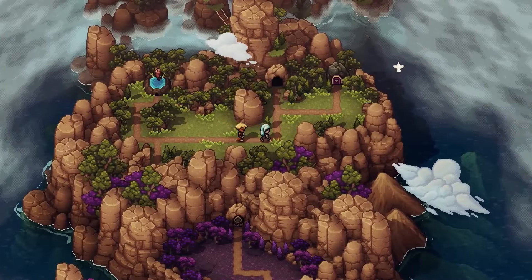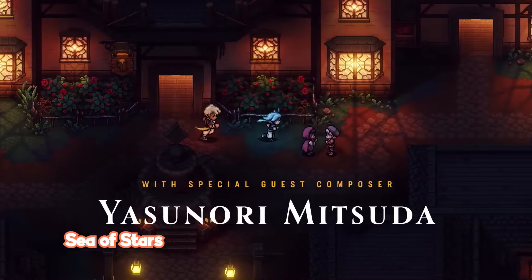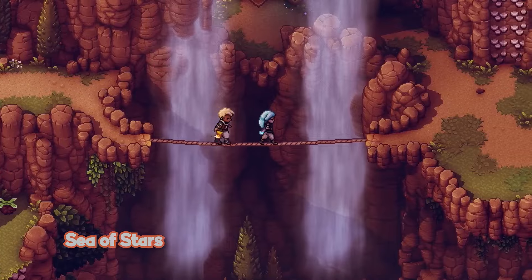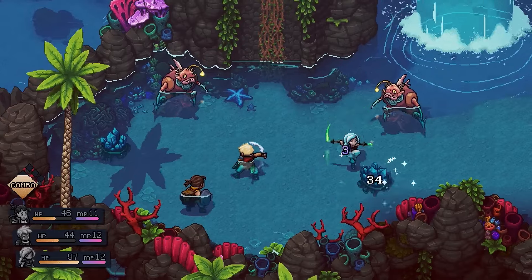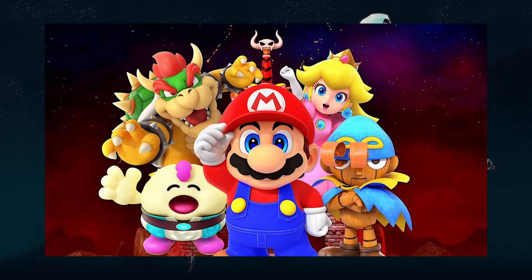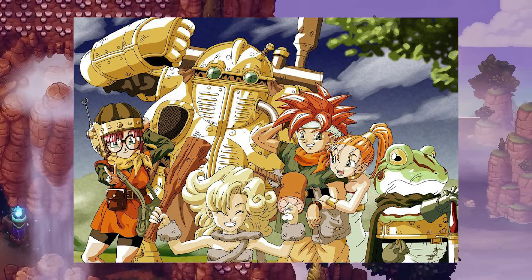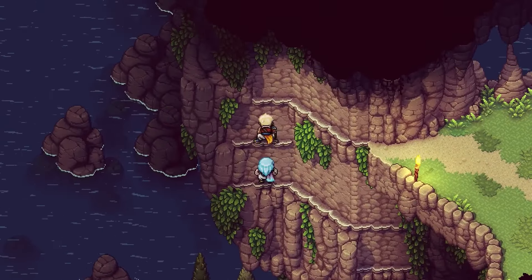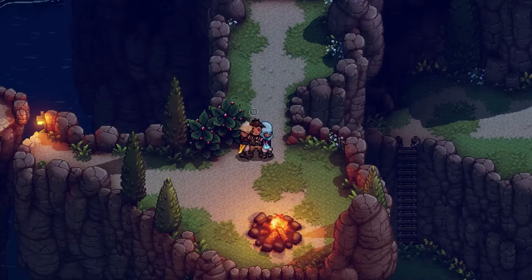Sticking with turn-based and just missing out on the top spot, we have Sea of Stars. The game was made by Sabotage Studios, who are also developers of the popular indie platformer The Messenger, released in 2018. This turn-based RPG is a love letter to classic games like Super Mario RPG, Illusion of Gaia, and probably the biggest influence, Chrono Trigger. Everything from combat, story, exploration, and music was built with the old 16-bit era in mind, and you can see it when playing or watching the game.